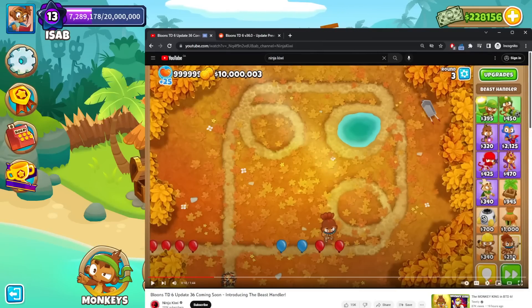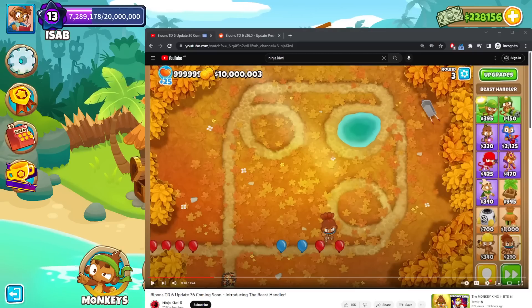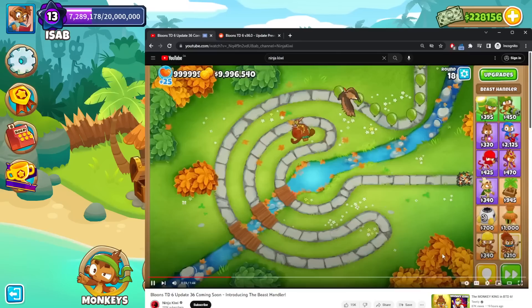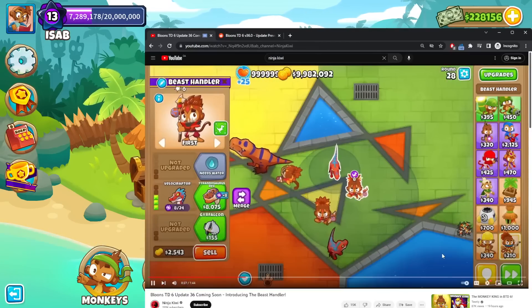Beast Handler is super damn cheap. Anyone want to run the numbers? This is easy mode prices — so is that $240? Let me do some quick number crunching — $250, I think. That's really, really cheap. The base attack trains land, water, or air beasts to become powerful forces against the Bloons. It must be really crappy at base.